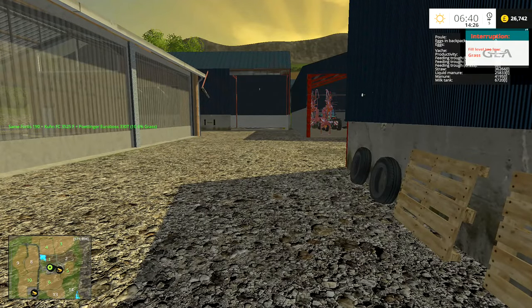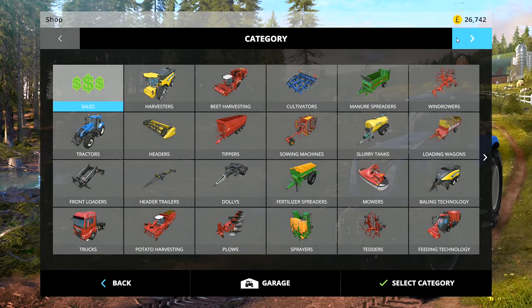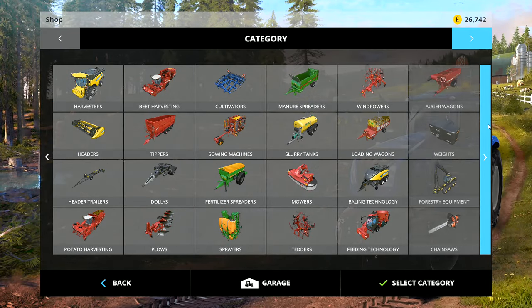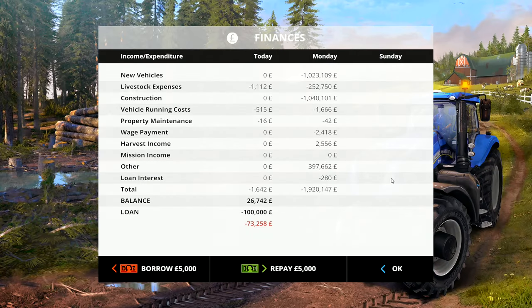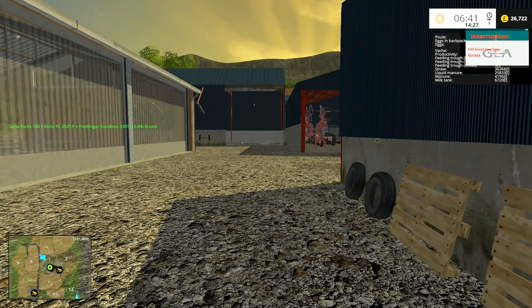I'm going to buy 100 chickens, because I think 100 is about right, and then I'm going to take out a loan for a bit more money and buy 150 sheep to start off with. I won't get any more than that — I think 150 is a good number to start with.